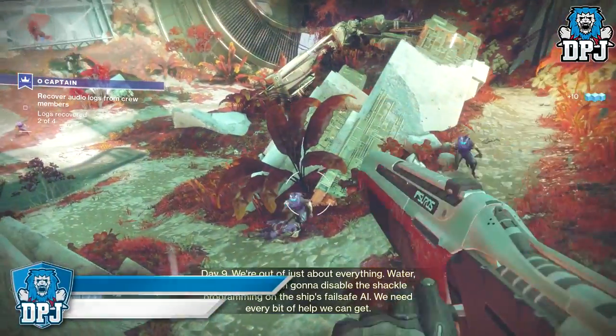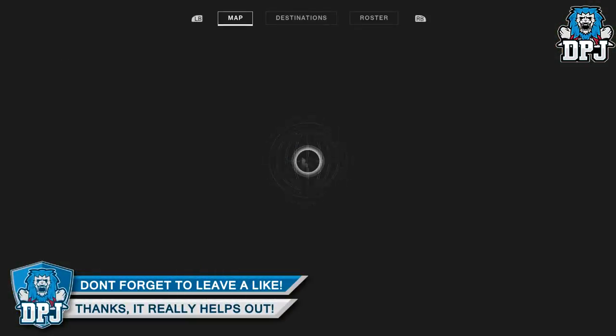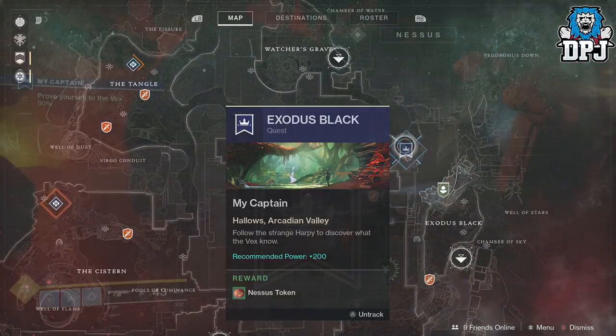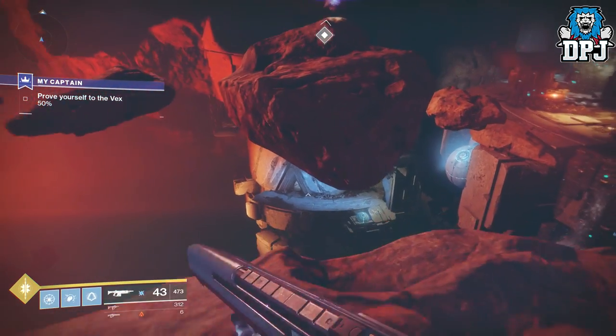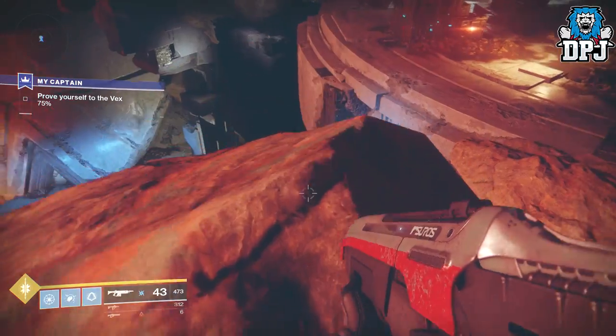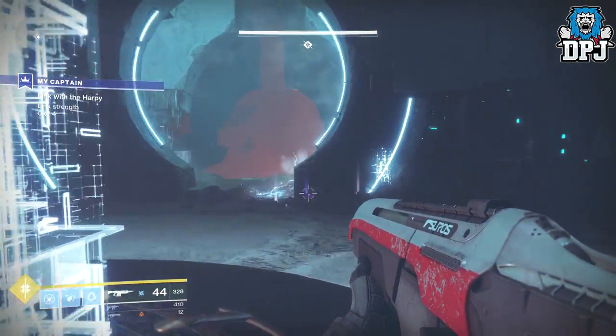From here it's pretty straightforward — go ahead and finish this part of the quest. Then bring up your Nessus map and select the new Exodus Black questline. Follow the strange harpy to discover what the Vex knew. This is pretty straightforward as you follow a harpy over a mini jumping puzzle, then defend certain points from the Vex.